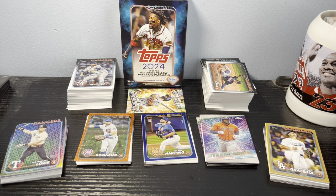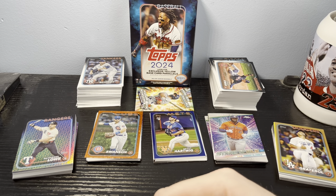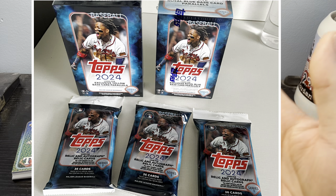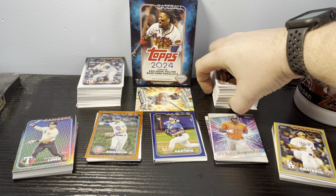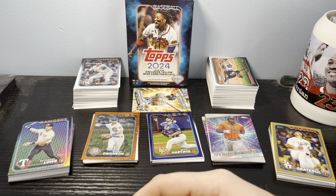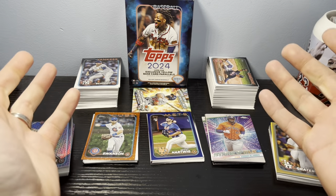I was away on vacation this past weekend, and while I was out, I happened to stop at a Walmart and picked up a bunch of 2024 variety. I picked up a blaster box, a hanger, and three fat packs. I spent just over $60, got a ton of cards, and opened them off video because I didn't have all my recording equipment — I had my phone but no tripod. I wanted to bring you a quick recap on what was pulled so you guys can make your best judgment on what style or what to go for.